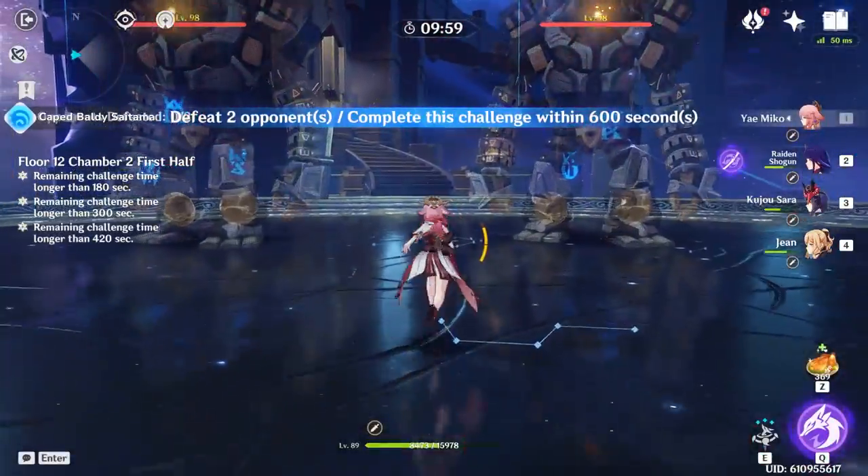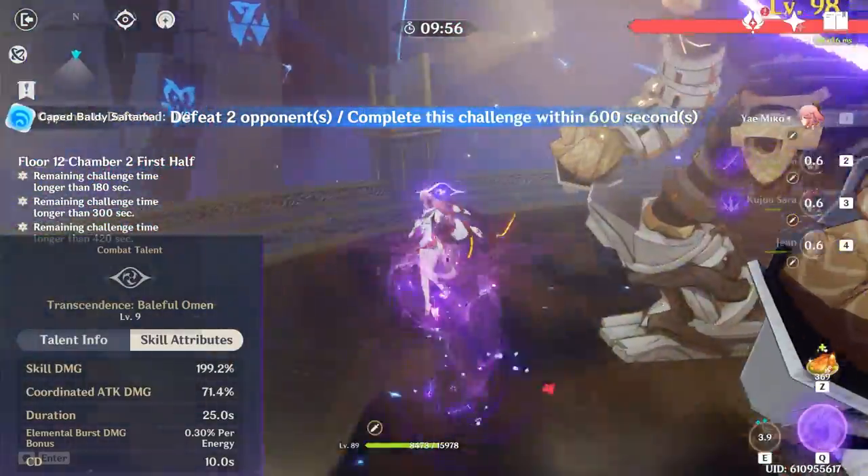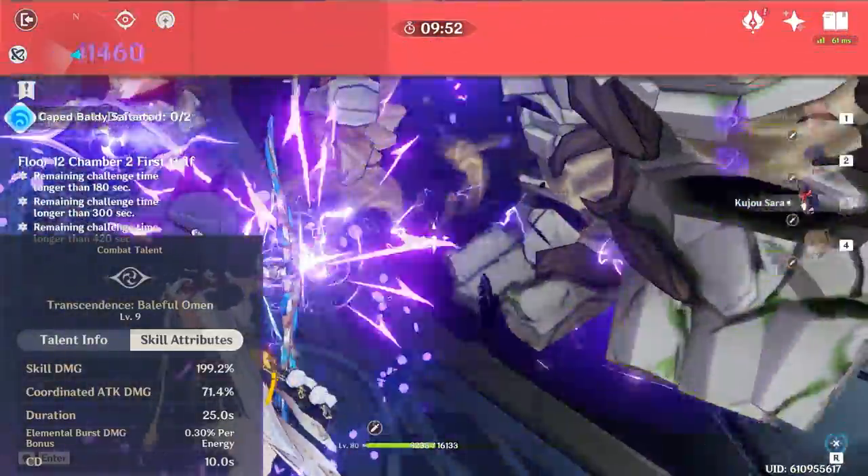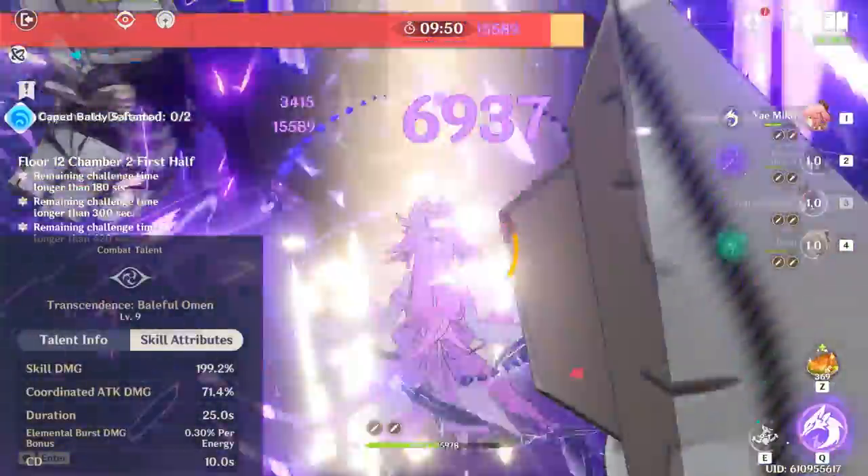The only thing I'm going to say about the talents is to make sure you start off with Raiden's elemental skill in order to boost up all your teammates' burst for the fight. Just refresh it when you can, especially towards the end of her burst, but it usually has 100% uptime.